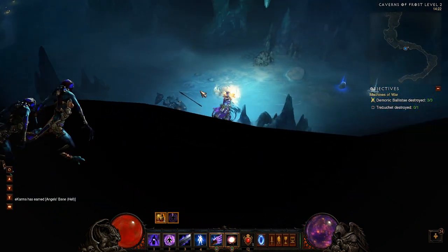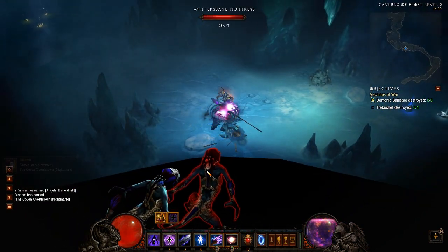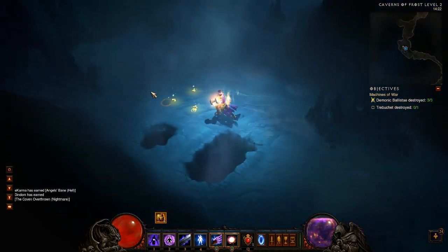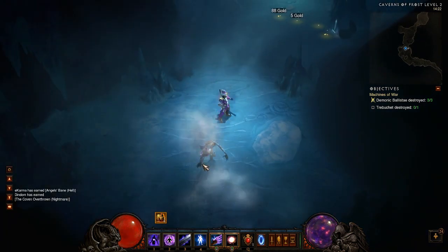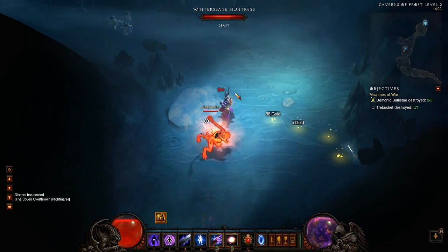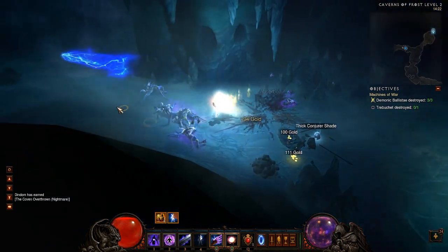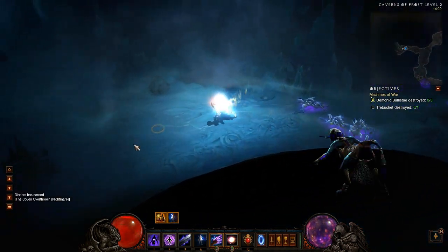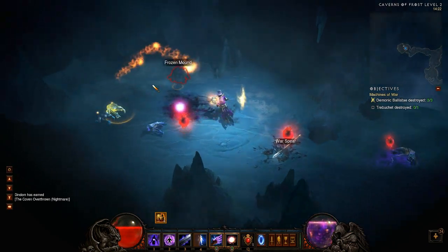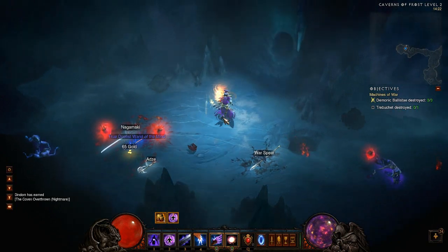The boss, Chiltara or something like that, looks like the creatures in that area. It's not 100% guaranteed to spawn, so it may take a couple of runs. He will drop the Gibbering Gemstone when killed. I already had the item from a previous run off-recording, and he's not spawning for me right now, but keep trying until you have all the materials.